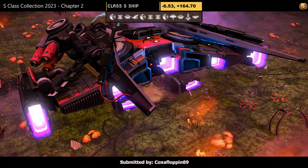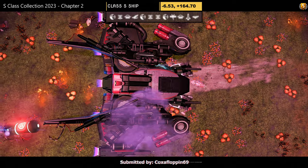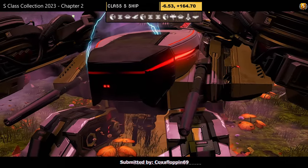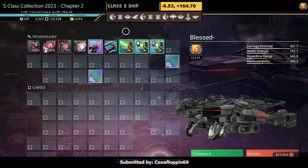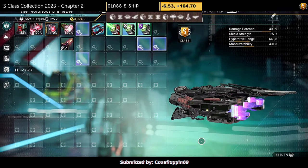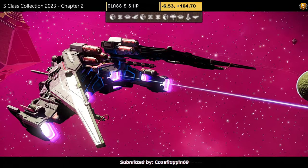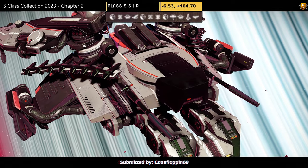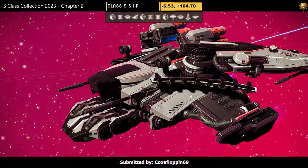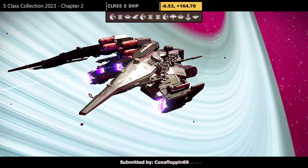Hauler number eight, submitted by Coxafloppin69. Color scheme: gray and red, dragonfly with tank feet and skinny dragonfly wings. If you don't mind the skinny wings this is a very nice ship. Supercharged slots: two middle, two right — very nice once all unlocked. Looks beautiful in the air. Gray and red is quite a rare color scheme — I really like this one.